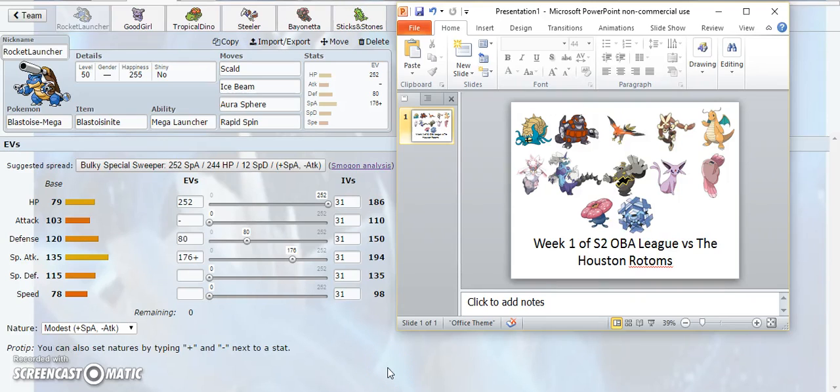Hey guys, it's Attack on Samurai and welcome to Week 1 of Season 2 of the OBA League. Our opponent for the first week is the Houston Rotoms. Just like Season 1, I had a PowerPoint with the teams and I'm still doing that. I'm going to start off with OU since that's how the draft started.